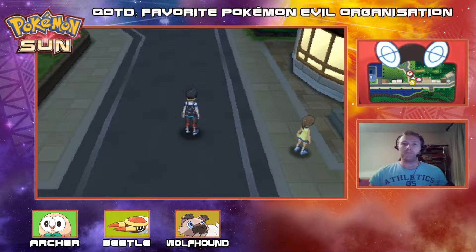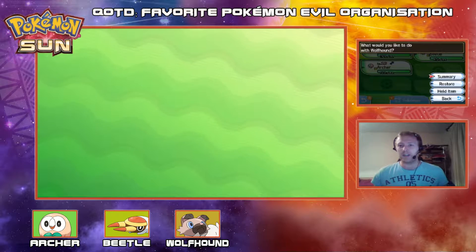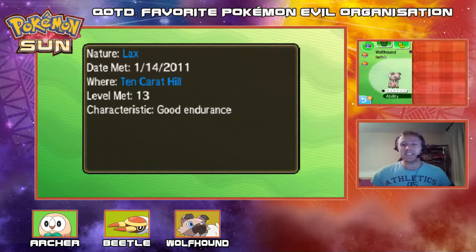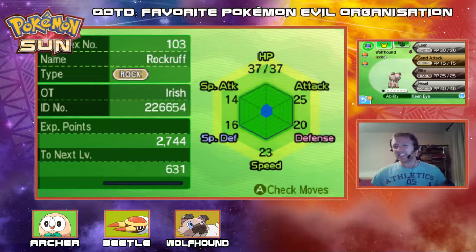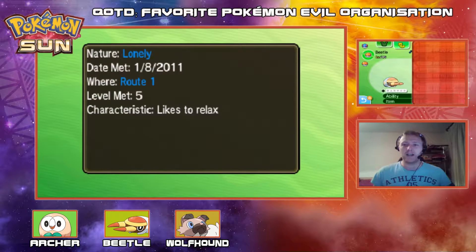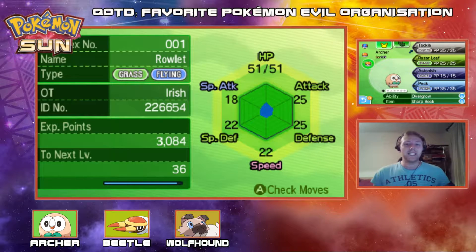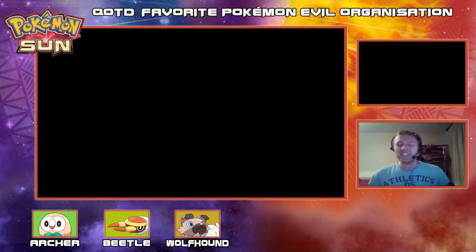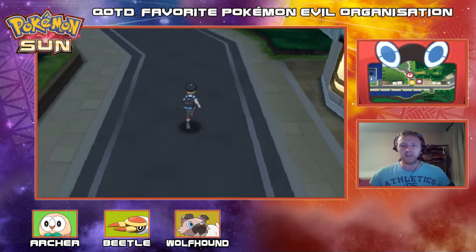Before we dive in, let's have a very quick team recap. Out in front we have our Wolfhound — Rockruff, who joined the team last episode, rocking out with Leer, Sand Attack, Bite and Howl, Lax nature. He's a lax little puppy, nice and chilled with good solid endurance. We have Beetle, our Grubbin, holding the Quick Claw with Spark, Bug Bite, Mudslap and Bite — Lonely Nature. And last but not least we have Archer, our Rowlet, rocking out with Tackle, Razor Leaf, Astonish and Peck — Jolly Nature, who likes to nod off a lot.